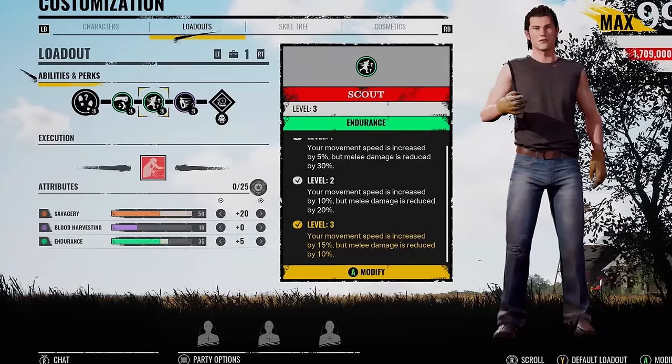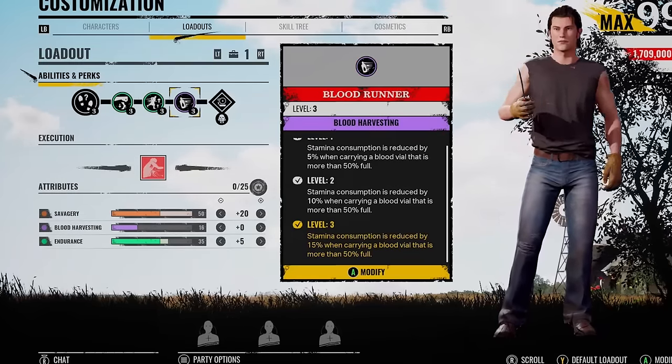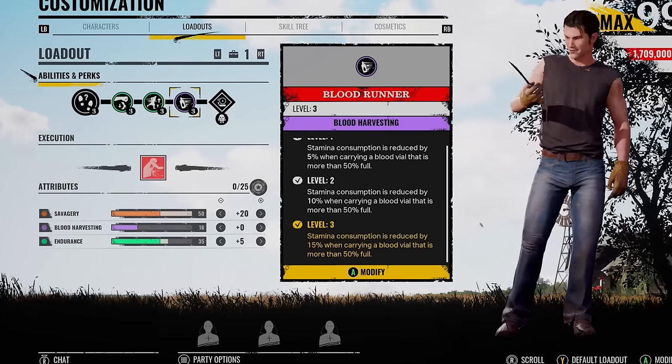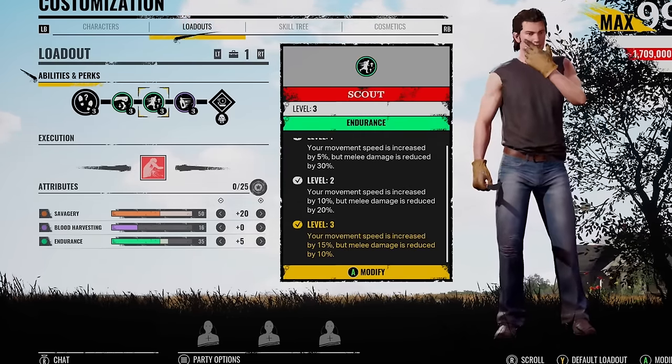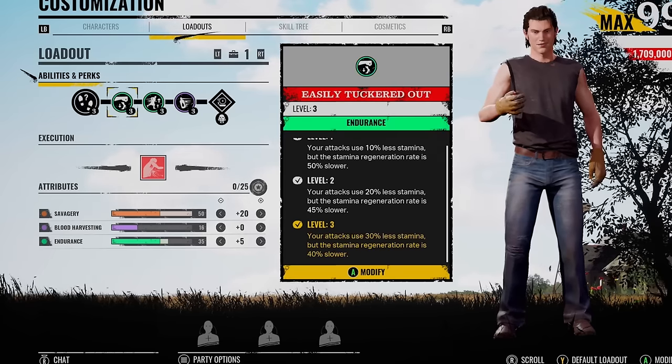What is going on, you lot? Middy here. There is one stamina reduction perk that every single family member actually gets, which is called Blood Runner. And it got me thinking with Johnny — I know everyone's rolling with big swings or they've got serrated on their builds. What if we go for more of a stamina reduction type build?